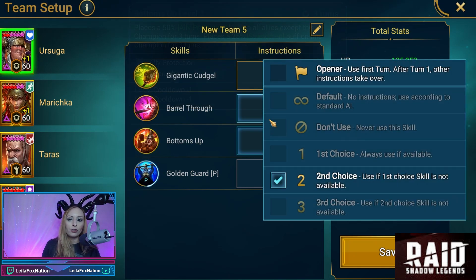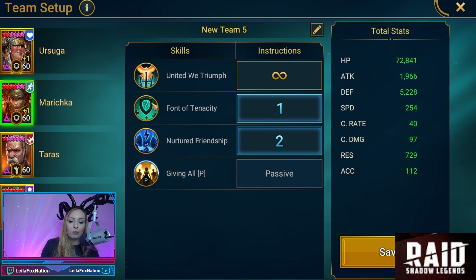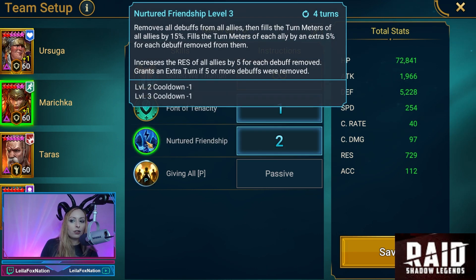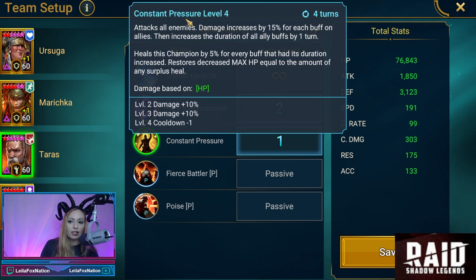Ursuga is going to start with Bottom Cell — ally protect and strengthen — and into Barrel Through, which decreases crit damage, attack, speed, and defense. Marichka's Font of Tenacity fully restores allies' decreased max HP, gives a shield and a strengthen. Her Nurtured Friendship removes all debuffs from allies, fills the turn meter, and increases resistance for each debuff removed.